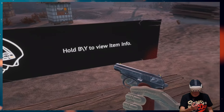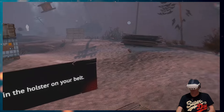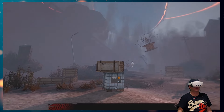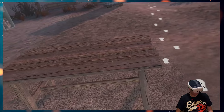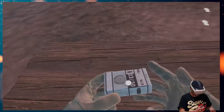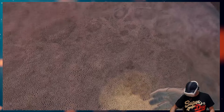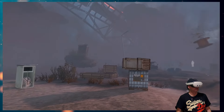Hold B to view item info — so that's telling me all the details about the gun. There's a spare bullet there, can we put that back in? Yes we can. This game is all about saving ammo. I missed the target. There we go, all targets down.